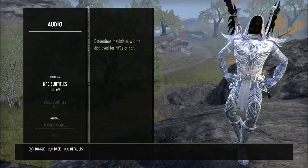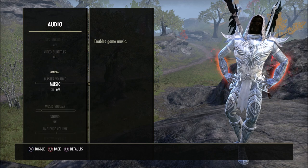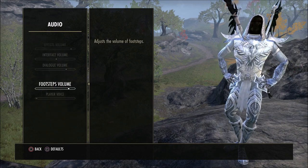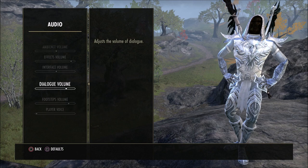When it comes to audio, I prefer to have the subtitles off. Master volume is about halfway down, music volume is off. I will say the combat fighting sounds in Blackwood — the music is really, really good, so you might want to turn that on to listen to it. But everything else here is set to whatever the default is in the game.